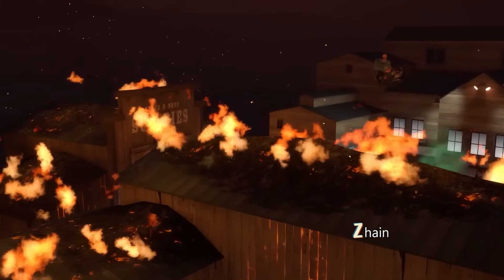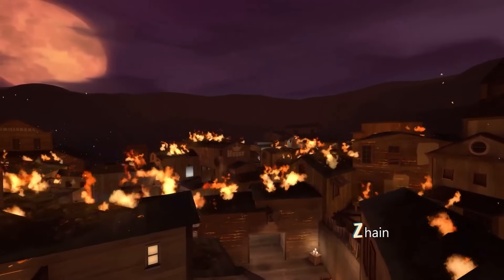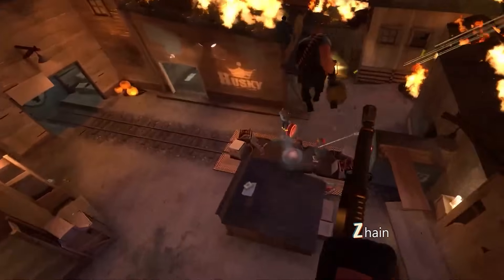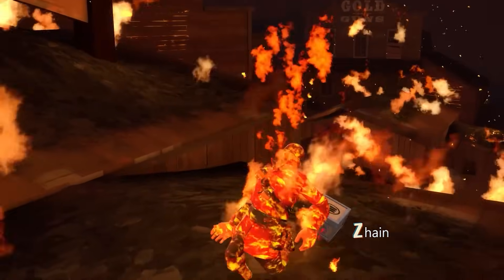This map also presents a new experience: free roam buildings, meaning that you can jump over buildings without crashing into invisible walls. Even if your character can't fly, you can use the jump pads near the spawn — but watch out when jumping, because the map is literally burning. What do you think about all those new maps?